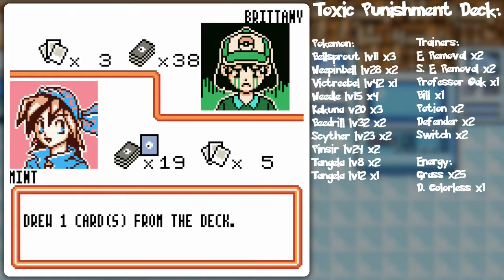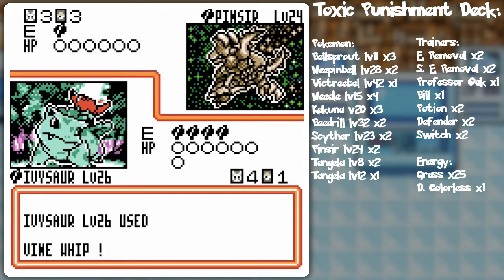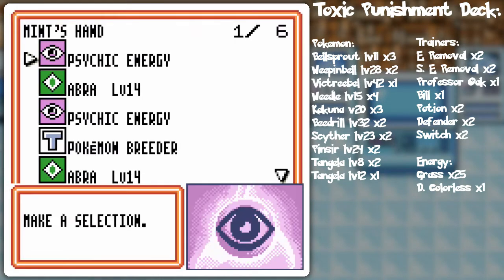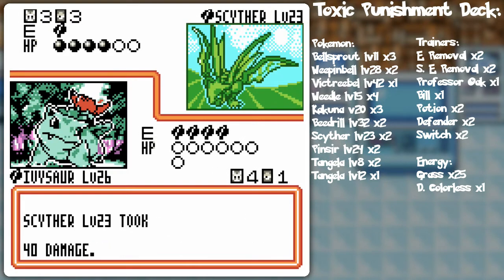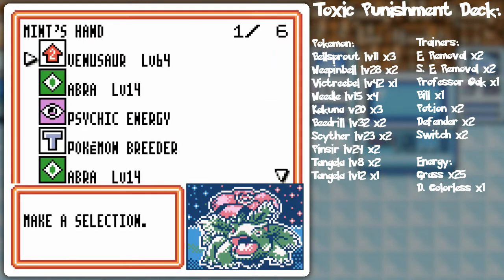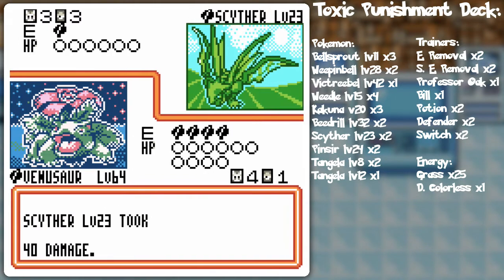I think she's kind of stuck at this moment now, because I don't think she's really going to be able to get out of this predicament. Pinsir's got a two retreat cost — well actually one retreat cost — so it's going to burn energy to retreat. She might be able to get something off, but I think I'll be well-established damage-wise, to the point that she's going to have to switch to Scyther. Attach an energy to Scyther — yeah, it's just a matter of lockdown now.